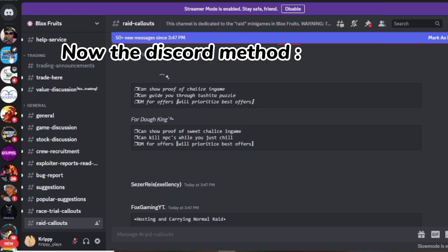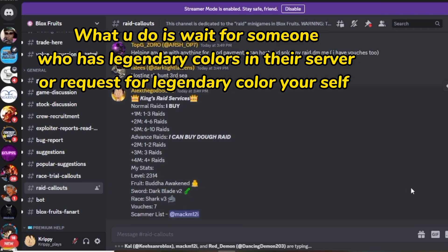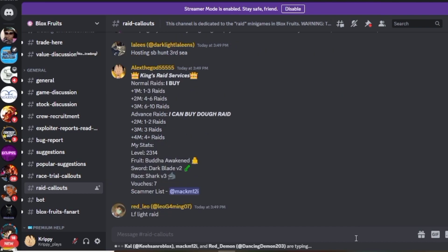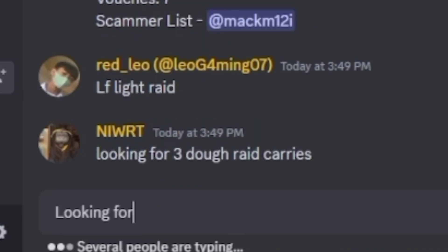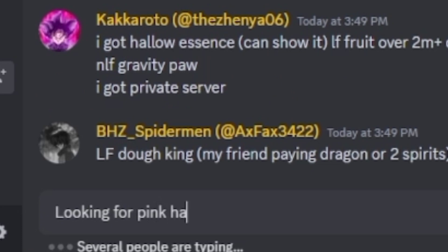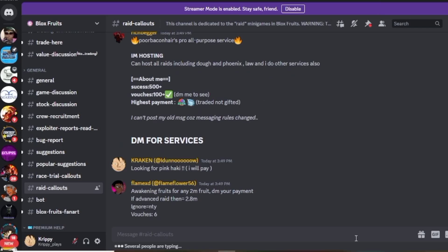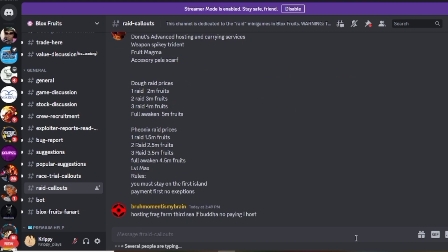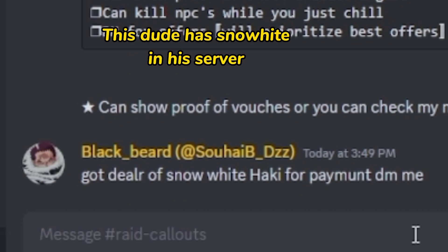Now the Discord method. What you do is wait for someone who has legendary colors in their server and request a legendary color yourself. This dude has Snow Hitei in his server.